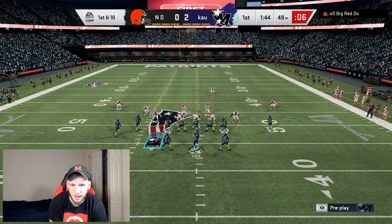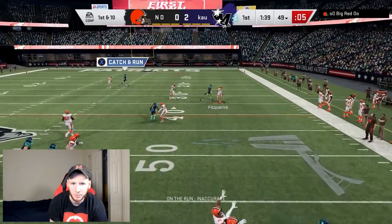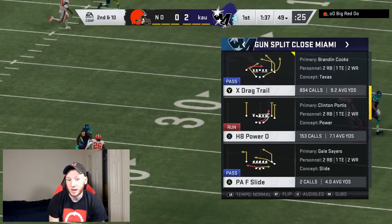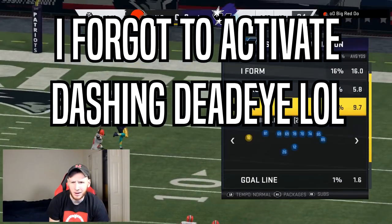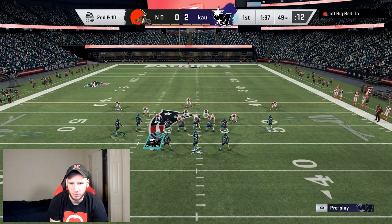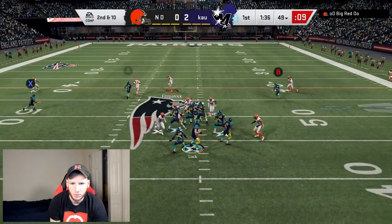Now that I have a fresh set of downs, I'm going to try to bomb him deep. Have a first intent here. I know I can pick up his pressure, and we got him. First intent. Dashing dead eye doesn't work — maybe I forgot to activate Luck, I don't know. Basically what I did there was just I knew 90 deep route running was going to beat the guy deep, and it worked perfectly. Luck just didn't make the throw, which is okay.